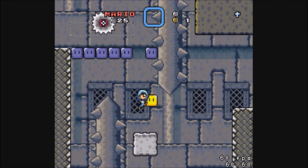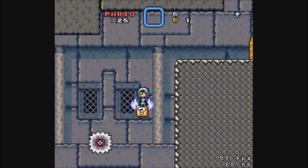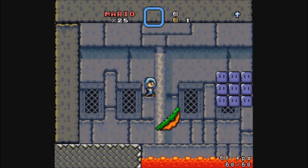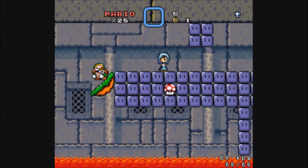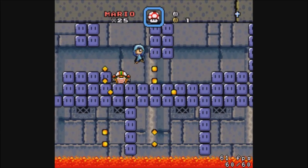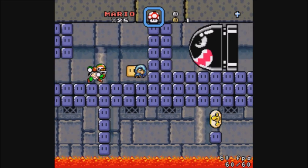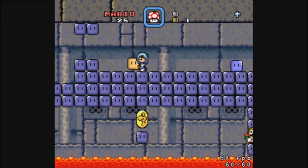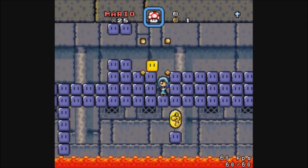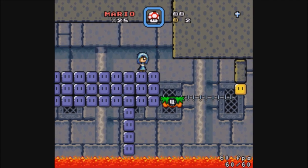Things are definitely starting to get more different as I go along. That worked — it's also a lot shorter. Or maybe it is different, because this room looks completely unfamiliar. That was really close. Let's kill you and then stay over here so he doesn't respawn. There's dragon coin number two. Let's think carefully about how I do this so I can jump out easily enough.